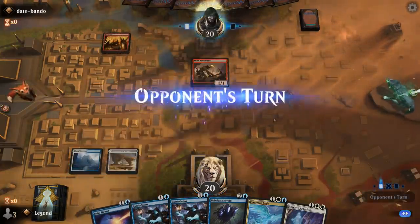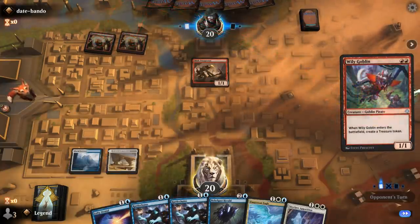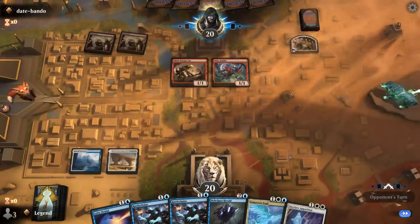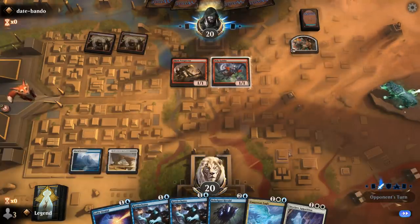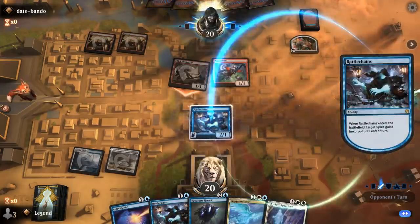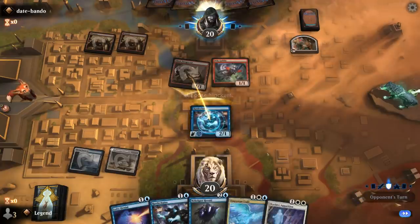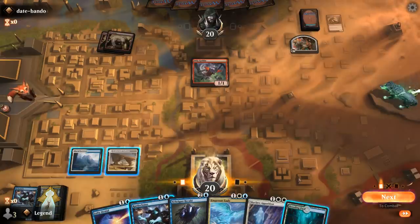Prospector potentially makes Lofty Denial awkward if they have the mana to pay for it. If that resolves, we'll just flash in the Rattlechains. I'll gladly ambush a Prospector here. Breeding Pool means I probably take two.